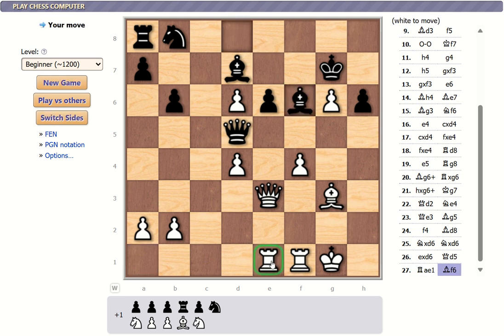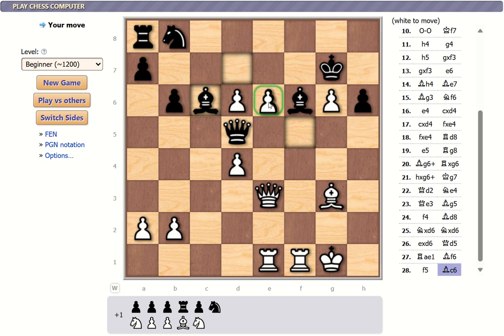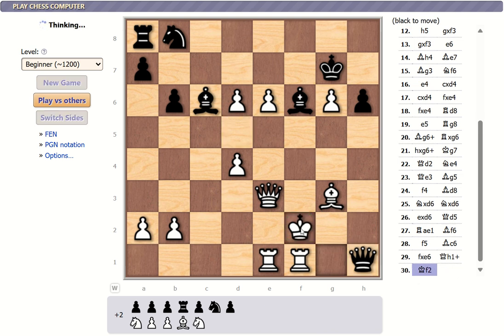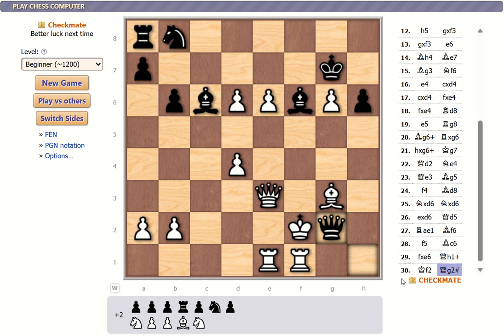I'm not in check yet but it might be coming soon. This bishop can take that one. I can't take the queen because the bishop will take me after that — I've got to move the king. I can't go here or here; I can only go here. It's my only option to get out of check. Checkmate — 30 moves and I'm in checkmate.